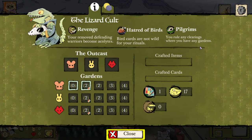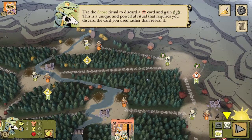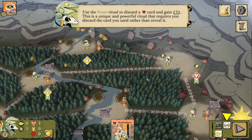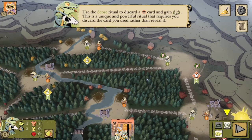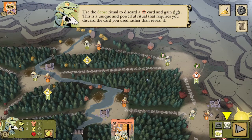One of the issues with having a lot of gardens is they become undefended, and that's especially bad for the Lizard Cult because when a garden is removed, the Lizard Cult has to discard a random card. That can be quite damaging because they're drawing cards and discarding the ones they don't want over the course of the game, trying to put together the optimal hand. Being forced to discard a random card can really disrupt their plans.